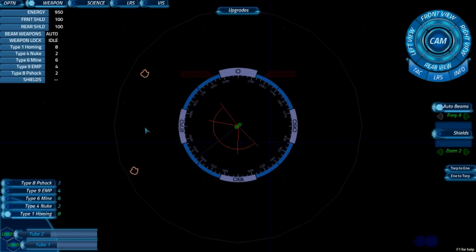Asteroids coming up. I'm going to veer off to south — heading 180. To get back on heading it'll be 241. We've got four type 90 MPs, two type 8 Peshawks, six type 6 mines, two type 4 nukes, and eight type 1 homing. That's it, because we've got no bases.